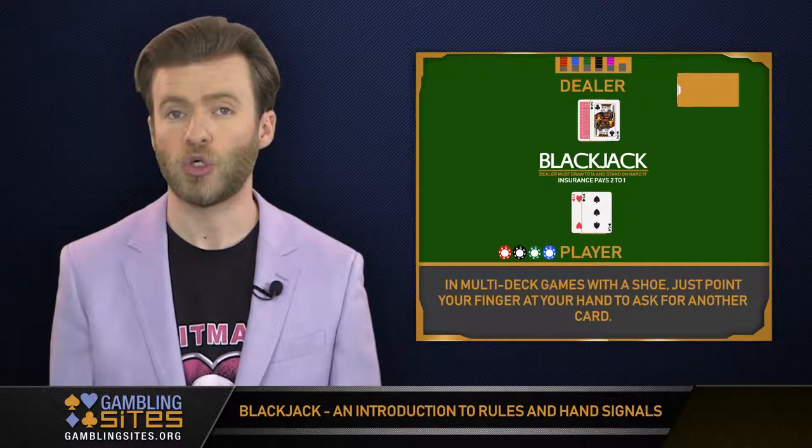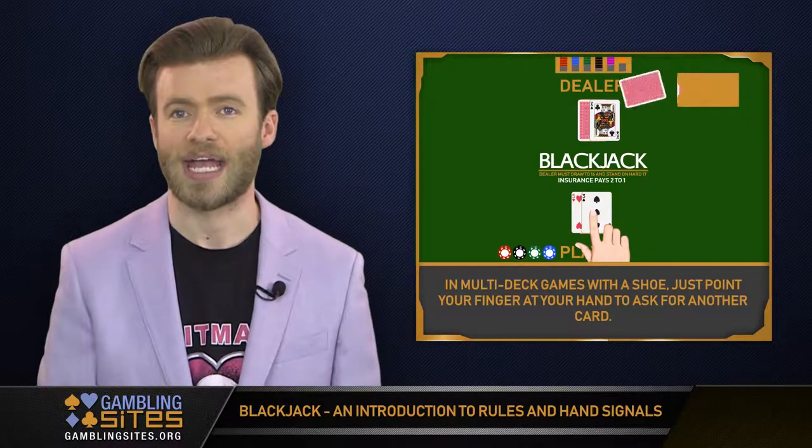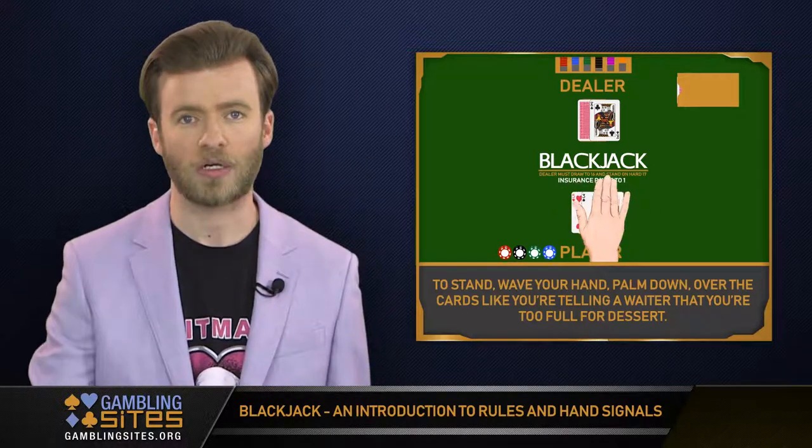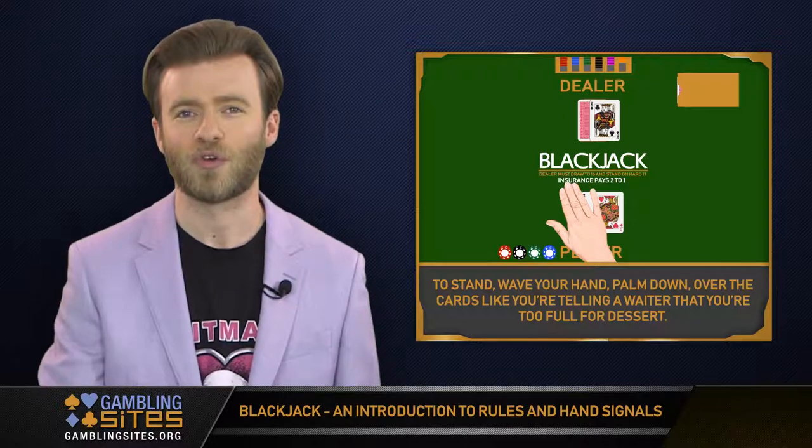In multi-deck games with a shoe, just point your finger at your hand to ask for another card. To stand, wave your hand palm down over the cards, like you're telling a waiter that you're too full for dessert.